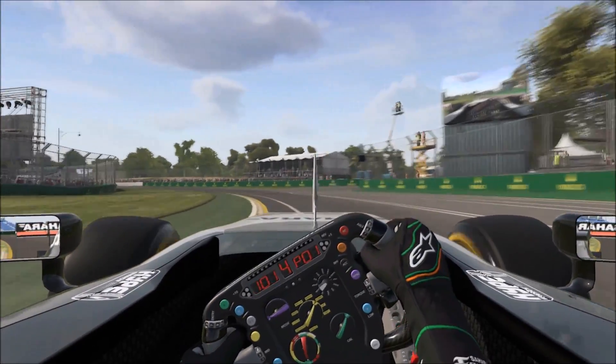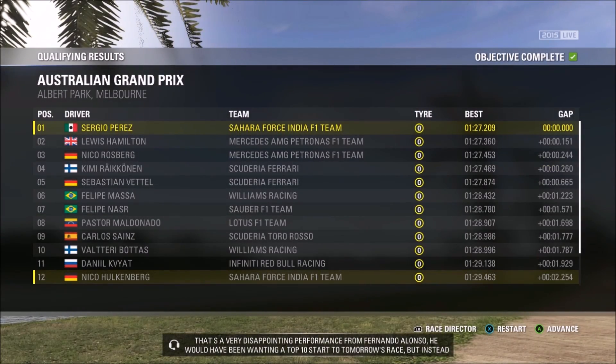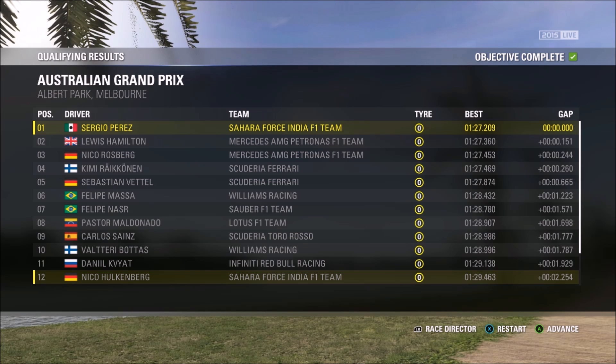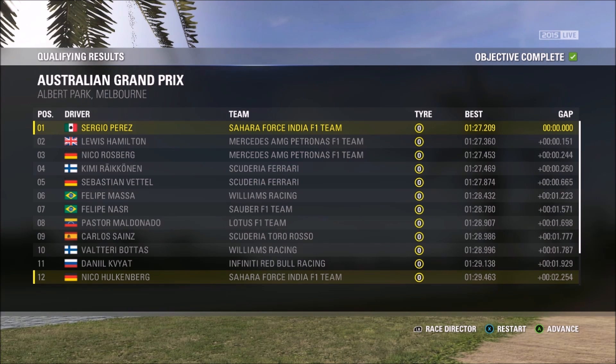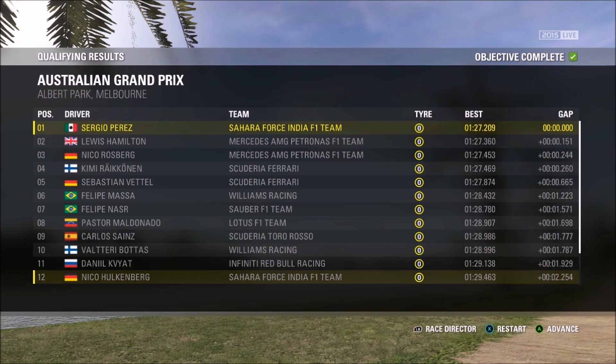Well, that wasn't a particularly great lap, but I'll take first place if that's what you're going to give me. We are top of the timesheet at the end of Q2, ahead of Lewis Hamilton and Nico Rosberg. Unbelievable stuff. The lap wasn't particularly great - the first lap on options was a little bit scruffy - but it's good enough to get through to the top 10 shootout, and these will be the tyres we start the race on. Nico Hulkenberg hasn't made it through, he's down in 12th, 2.2 seconds off the pace. The more laps we're doing, the quicker and more confident we're getting. Hopefully we might do something meaningful in this top 10 shootout, but I do fear the Mercedes and Ferraris have extra pace they're not showing. Let's head into the final part of qualifying.